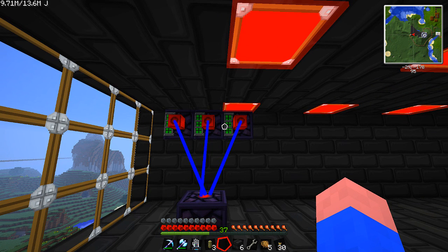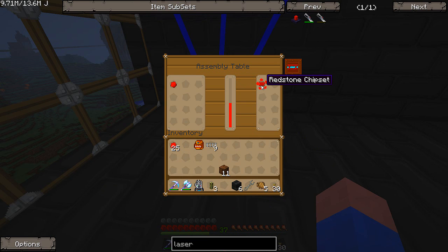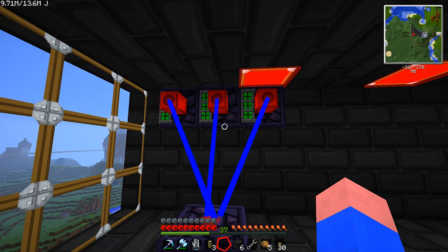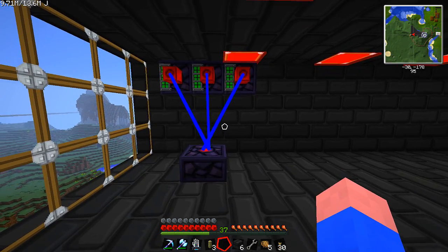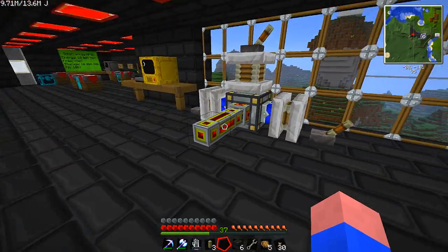That means that that setup right there will work. You can add more lasers to make it faster — you're obviously going to use more energy, but it's faster. These chipsets and other things that I can make — there's not a whole lot of stuff I need, but there are some things I'm going to need to make in the assembly table. We have that made up. So that's a good thing — that's one thing we need for some future episodes.